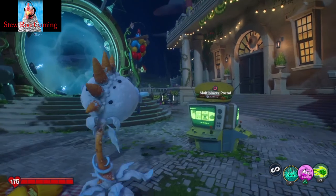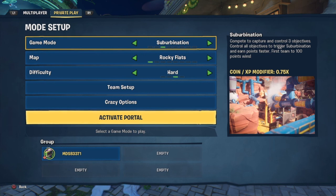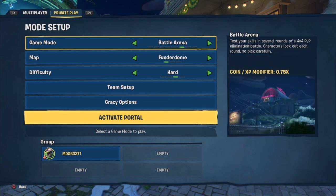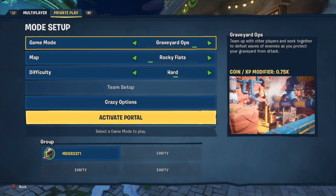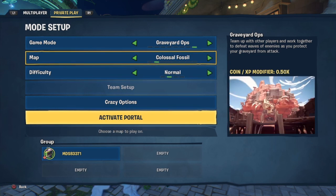Hey everyone, this is Pam. They finally made the updates, let's check it out. Up at the top they have private play, one-on-one if you're on PlayStation. The top line shows the different game modes: team vanquish, vanquish confirmed, subordination, gnome bomb, turf takeover, and battle arena. Over to the right you can see a coin/XP modifier of 0.75, and you can change the difficulty — just like our own warfare — and you get to pick your own maps.